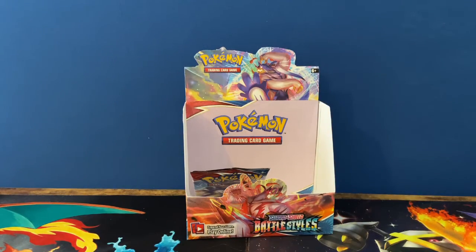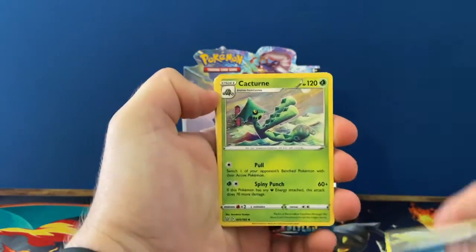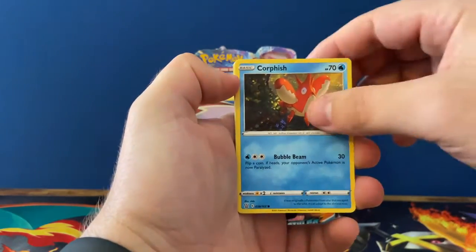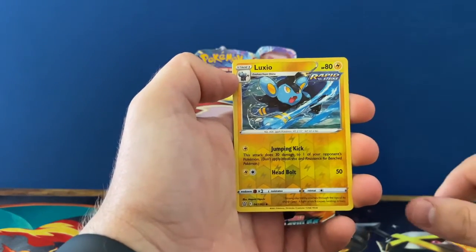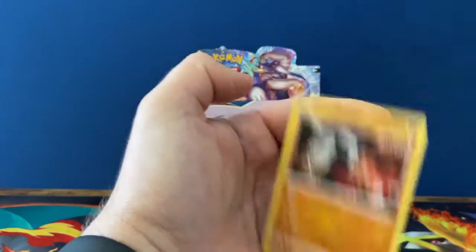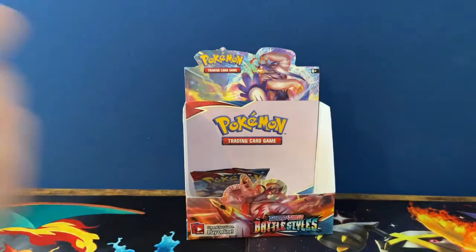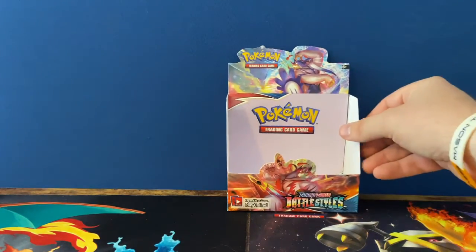Oh, on top of a little holographic — oh man, this is my last pack. You got one more after this. One, two, three, four — I think it's gonna be the last pack. Gurdurr, Girder, Recycle, Salandit, Slowpoke, Timburr, Espurr, Luxio — oh, nothing. Oh man.